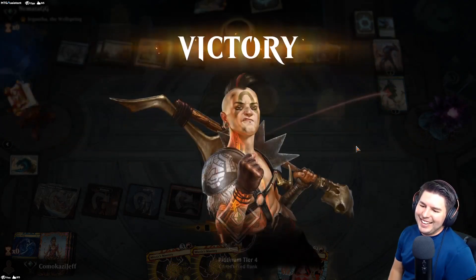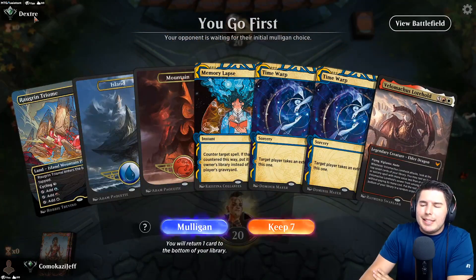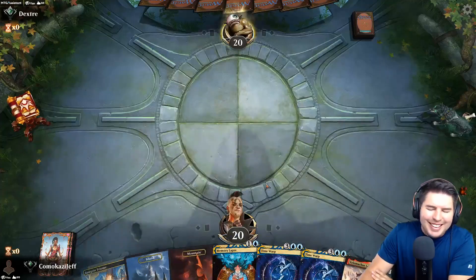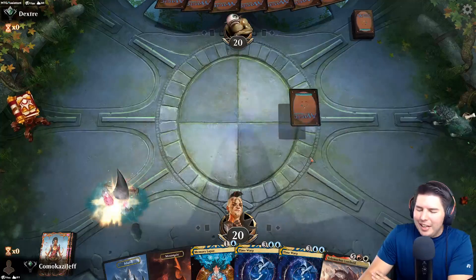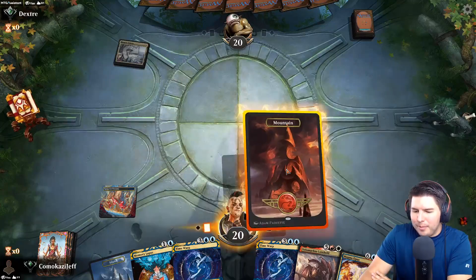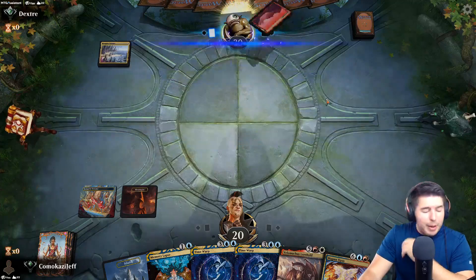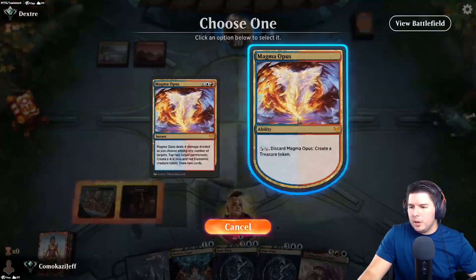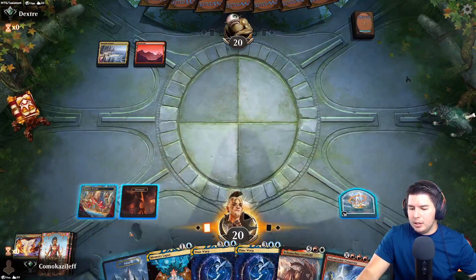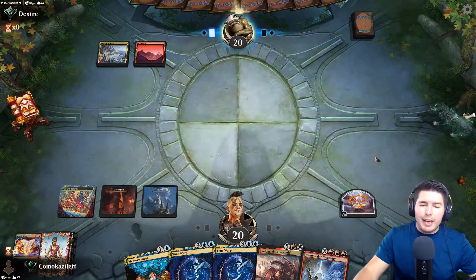All right, up against the next opponent. All we have is Memory Lapse - is that good enough? We won last time mulliganing down to five so maybe being greedy with the mulligan is better. We have a few turns to try to find more stuff. Ramping up to a Time Warp isn't the worst play. We have Memory Lapse or Magma Opus - we're just going to go for Magma Opus to the graveyard and Indomitable Creativity.